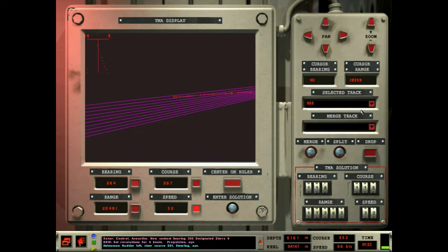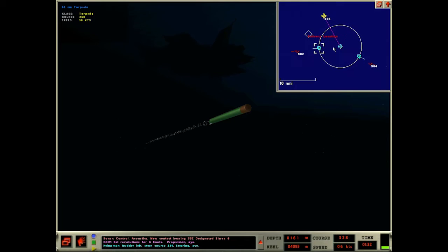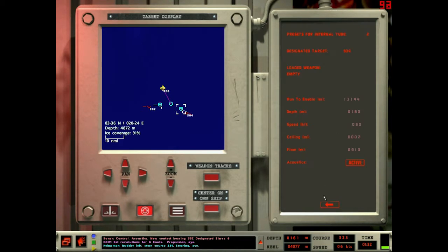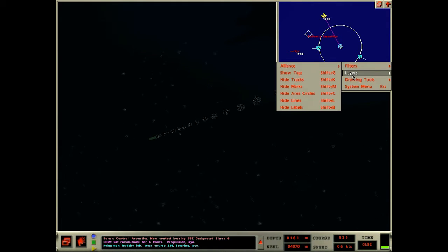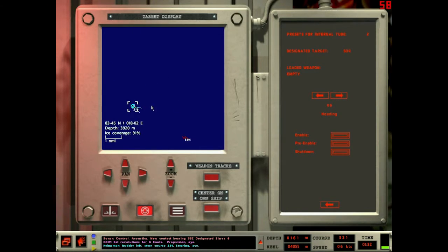Checking solutions — this one now kind of supports the running-away picture. Sierra 2 not quite, but close enough. The torp enable range for Sierra 2 is 13,000 meters — about six and a half nautical miles. This torp should be going active any second now. I'm not sure I want him to go active that soon; I might pre-enable and let him run a little longer before activating.